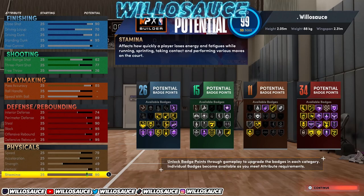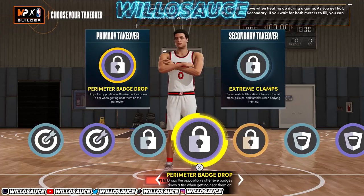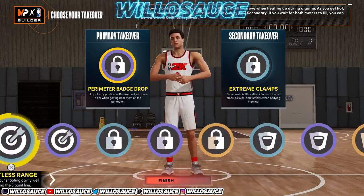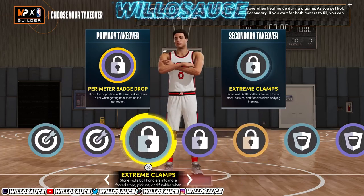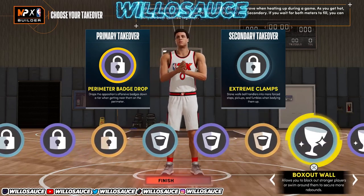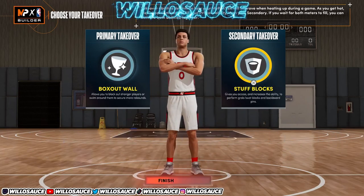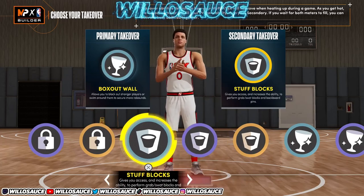For center takeovers, I'd recommend one of the Glass takeovers as either primary or secondary. With your other slot, go with Extreme Clamps on defense or Rim Protector. When I'm playing center I personally go with Stuff Blocks or Paint Intimidation, but it's really up to you.